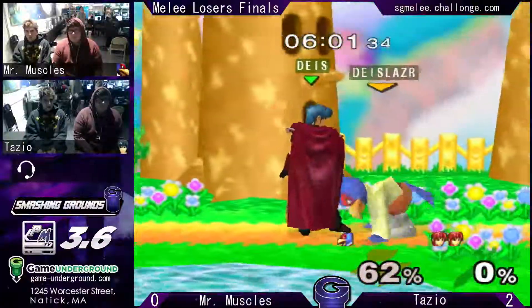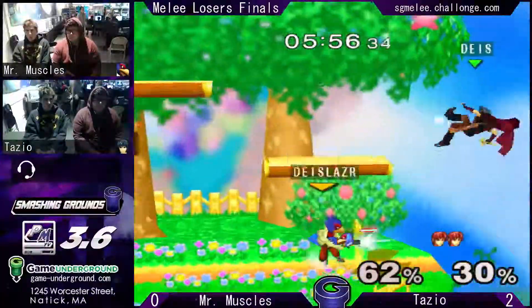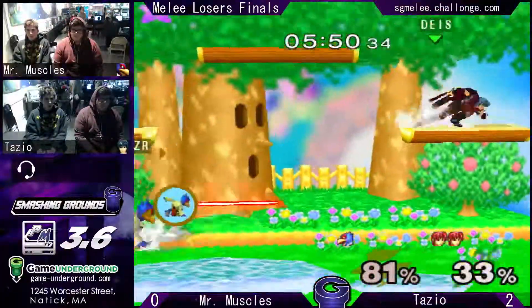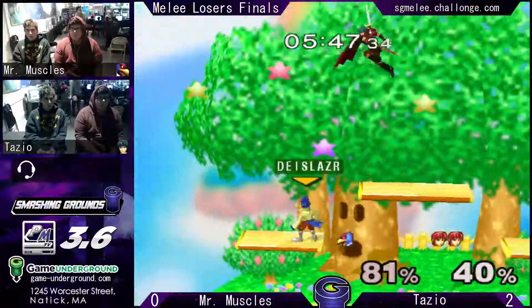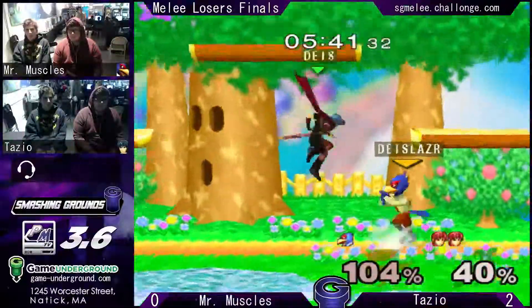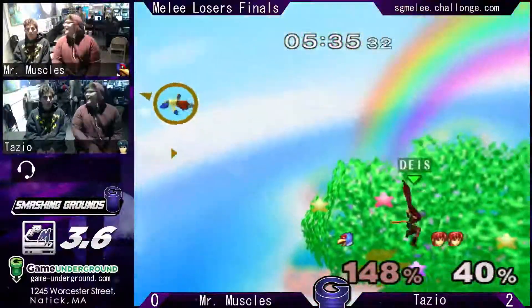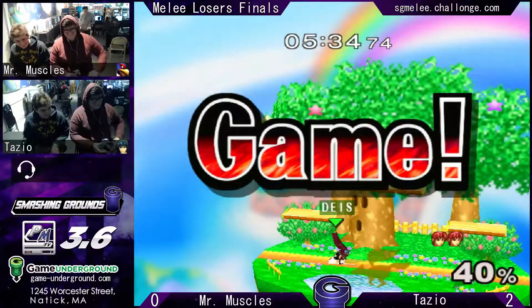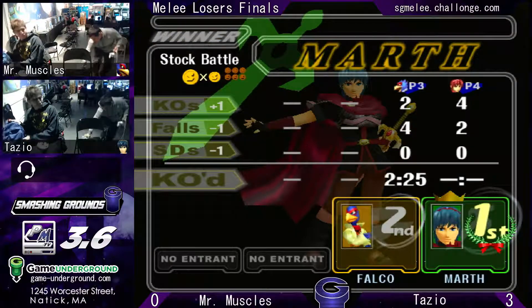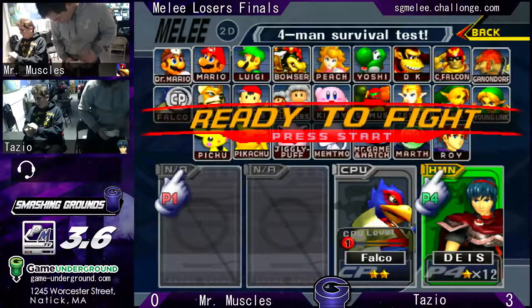He takes a stock — the classic up smash attack when they're right next to you, very effective. That was a very nice dash to get around the hitboxes there. He's sharking. Down air out of shield. That was crazy! And that was 3-0 for Tazio — move on to Grand Finals.